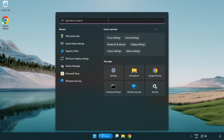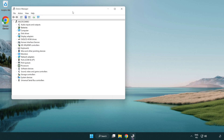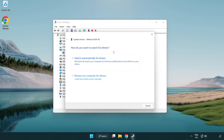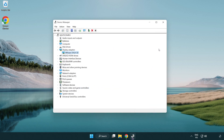Click the search bar and type 'device manager'. Click device manager. Click display adapters and select your display adapter. Right click and update driver. Search automatically for drivers. Wait for the installation to complete, then click close. Close the window.